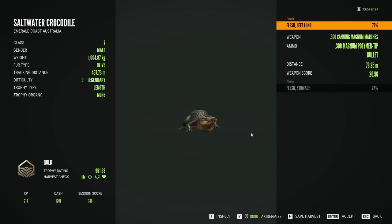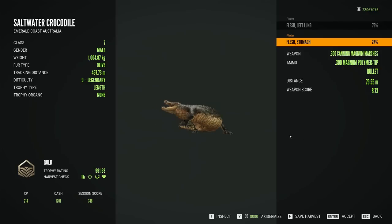9.91 — it's a gold. Missed it by... what would that be, 24 still? Lots of trolls on this map. Left lung and then stomach. That is a bit of a heartbreaker for sure. Still kind of cool and still one that we will take.